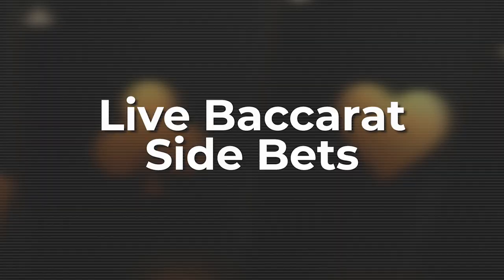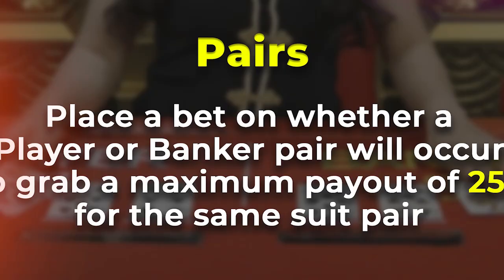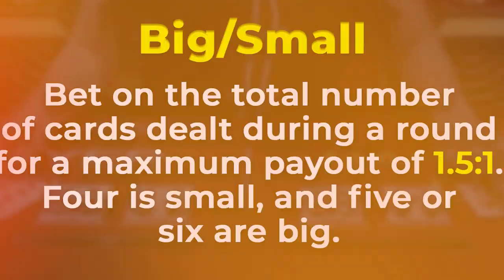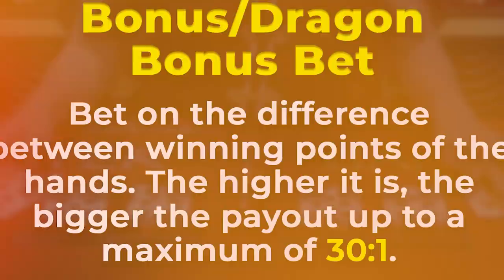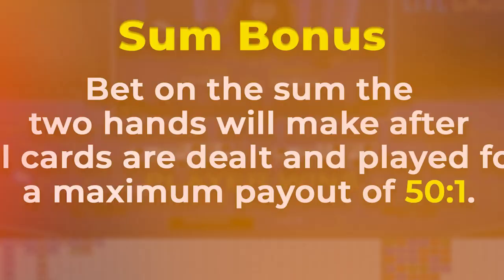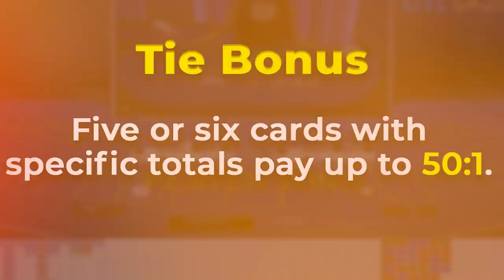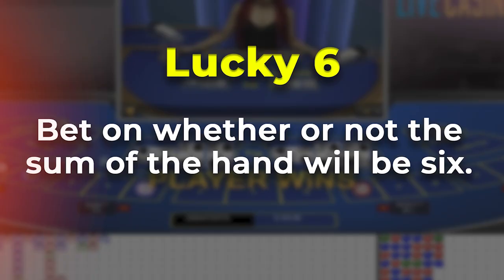Live Baccarat Side Bets. Side bets in Live Baccarat offer players some extra action in addition to the main game and allow lucky players to bet small and win big. Online Live Baccarat offers the following side bets: Pairs — bet whether a player or banker pair will occur for a maximum payout of 25 to 1 for the same suit pair. Big-Small — bet on the total number of cards dealt during a round for a maximum payout of 1.5 to 1; 4 is small and 5 or 6 are big. Dragon Bonus — bet on the difference between winning points of the hands; the higher it is, the bigger the payout up to a maximum of 30 to 1. Sum Bonus — bet on the sum the two hands will make after all cards are dealt for a maximum payout of 50 to 1. Tie Bonus — 5 or 6 cards with specific totals pay up to 50 to 1. Lucky 6 — bet whether or not the sum of the hand will be 6. If you want to learn more about Baccarat side bets, check out a GoodLuckMate video focused on this topic.